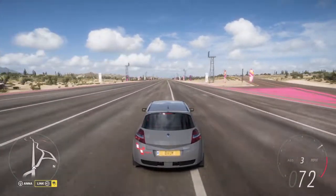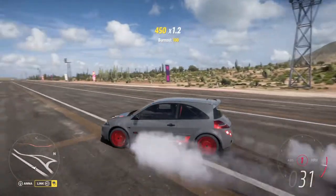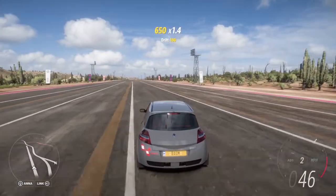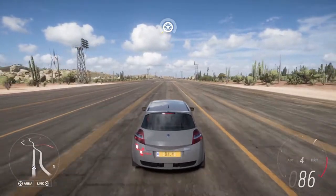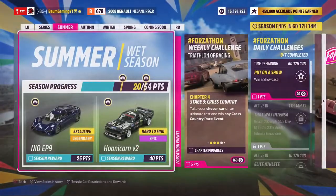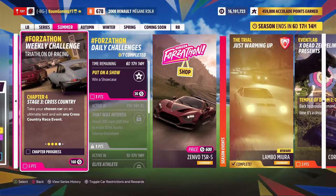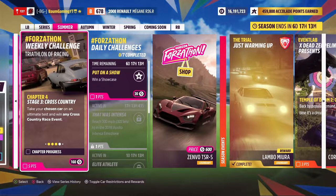Welcome back to the channel and welcome back to Forza Horizon 5 here in the summer season of series number four. We're driving around in our Renault that we unlocked in the last video - if you haven't seen that, definitely go check it out. Today we're going to be jumping into the last seasonal championship, which is the turbocharged cross-country seasonal championship. It's also going to finish out this weekly Forzathon challenge, since you can do this while doing the seasonal championships.